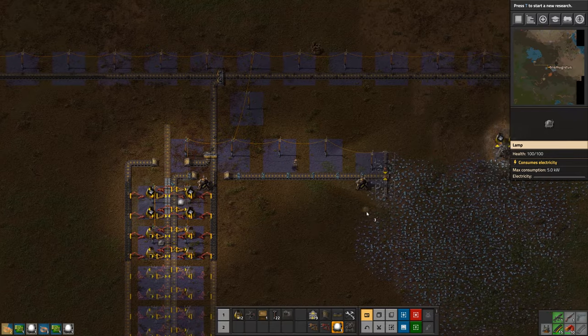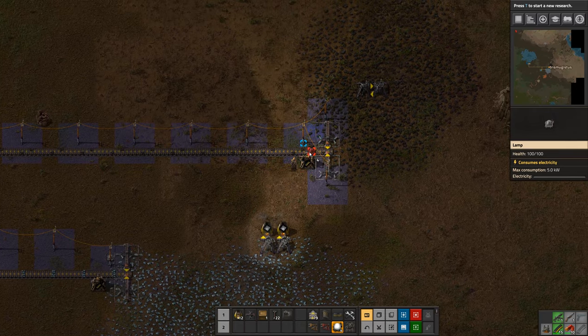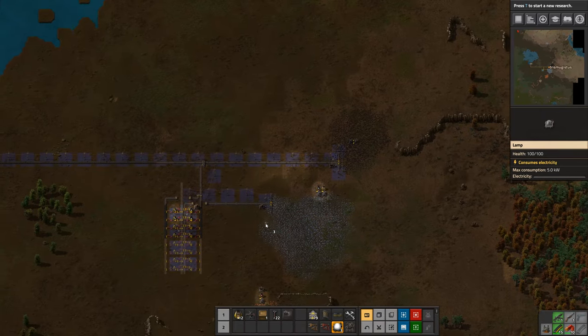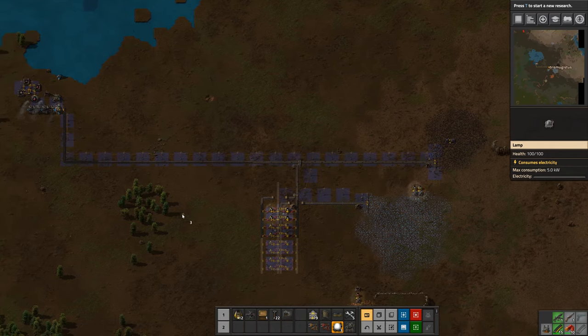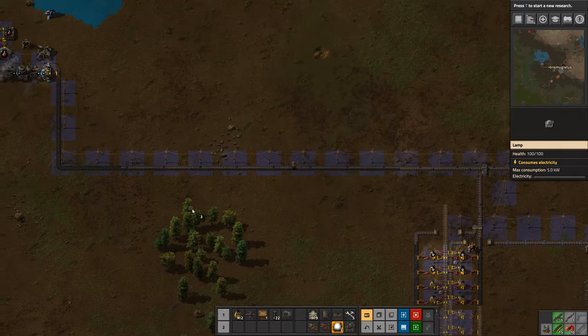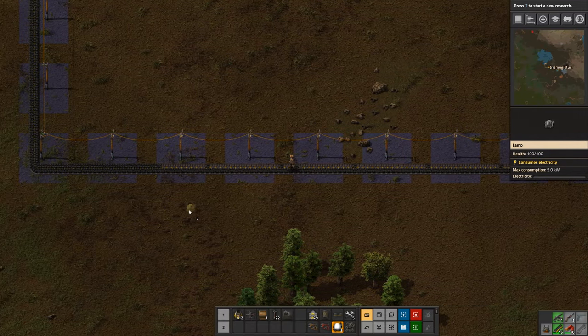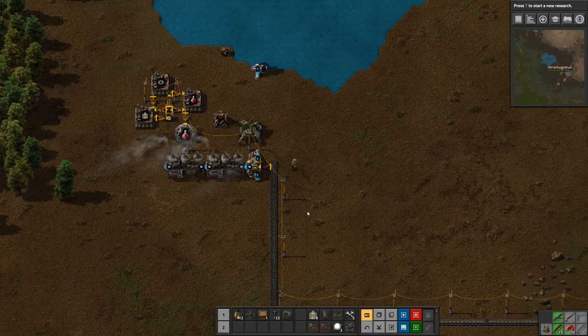I'm going to pop some lights over here and here. I don't really need them over by the furnaces because they'll produce light as they are, but we might as well stick a few in. Run down the belts, get a little speed boost. So we can now see what we're doing a bit better.